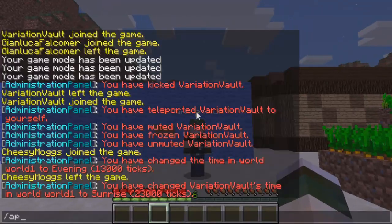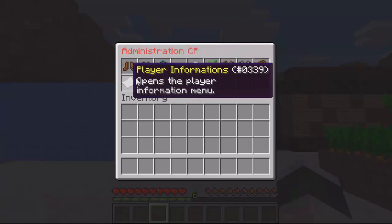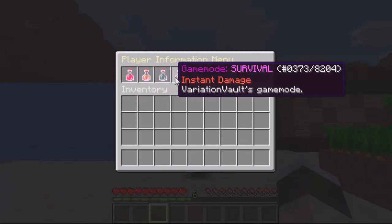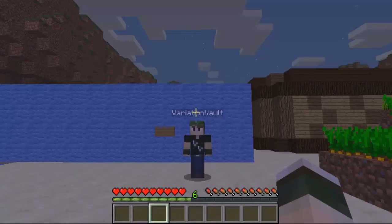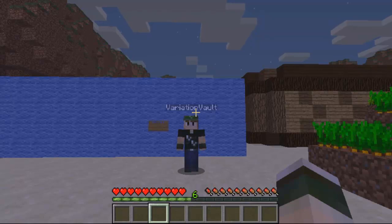I think it's a super plugin — there's loads of options. I really like the features: the kick, the ban, the teleport, but the best one for me is the player information — I just think it's really cool how they've set it up to show everything. It's a really useful plugin for admins, it will speed up all the day-to-day tasks. Far easier clicking on a head than typing out a player name. There'll be a download link in the description below, and as always guys, please remember to subscribe and comment. Cheers!